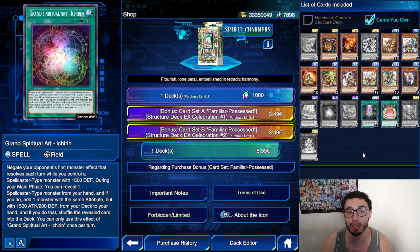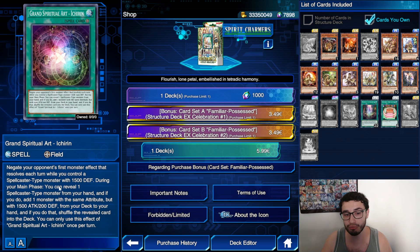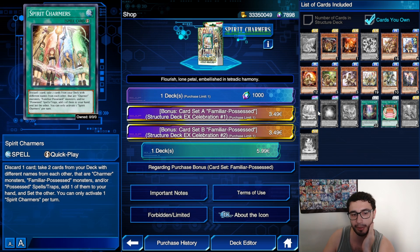We have Grand Spiritual Ore Ichirin — correct me if I'm wrong on the name. This is a field spell, so it can be added with the Limited one. It negates your opponent's first monster effect that resolves each turn while you control a spellcaster type monster with 1500 DEF. During your main phase, you can reveal one spellcaster type monster from your hand, and add one monster with the same attribute but with 1500 ATK and 200 DEF from your deck to your hand, then shuffle the revealed card back.